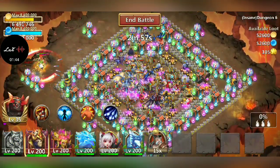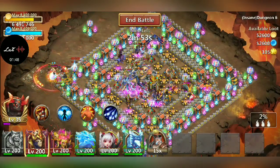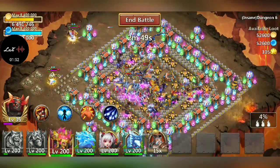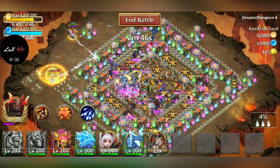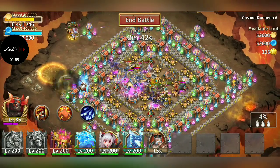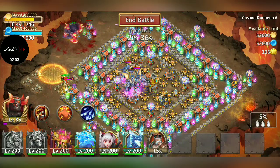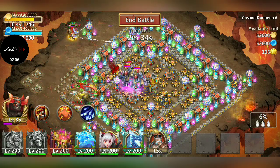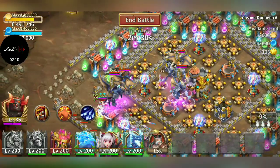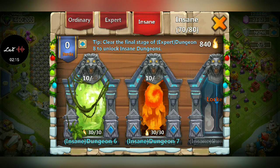Oh yeah, first proc he basically destroys everything. Second proc most of the heroes are dead. Let's go ahead and drop the wall up for some healers — that looks like a bug guard he has on him. The damage on this one is absolutely crazy. Let's go ahead and back out of that so we don't lose him.